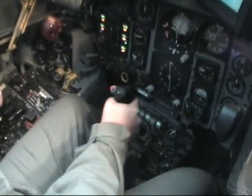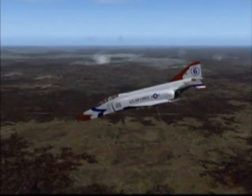To make the airplane go down, gently push the stick forward toward the instrument panel.